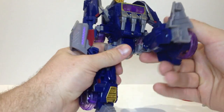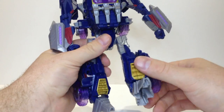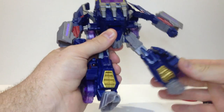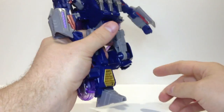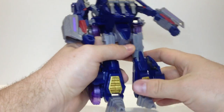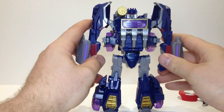No waist. You do have a pin and socket — pretty much a ball joint sort of motion there. You've got a thigh swivel, a nice 90-degree ratcheting knee, and the foot will go in and out, but no pivot on the feet. So he's pretty good.